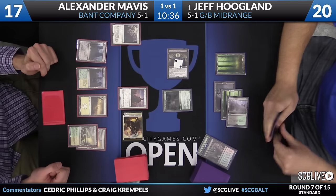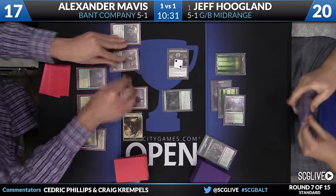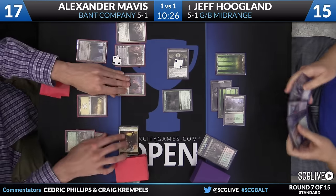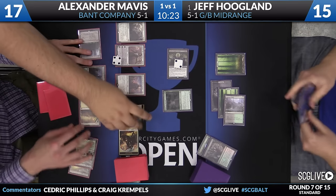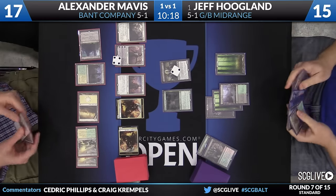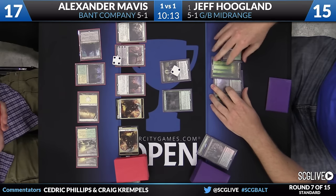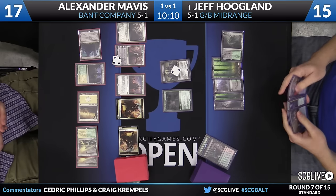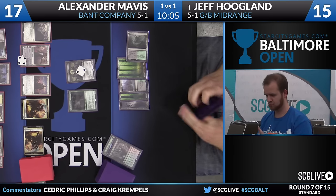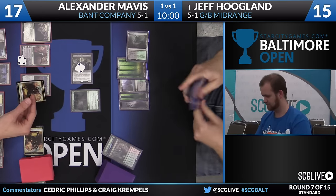At least Mavis has got something good going on in his hand if he's willing to make that play. Here's an attack with both creatures. Remember that Always Watching does not affect the token creatures. Here's another Gideon - make another Knight Ally. Alexander will tap some mana to play that. Now we head back Jeff's way. Hissing Quagmire - there's the battlefield tapped, of course. Now if Jeff can find Languish, it would be very backbreaking. Two in the main, one on the board here for Jeff.